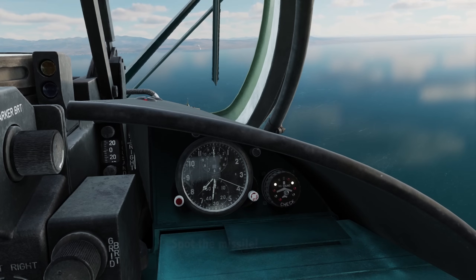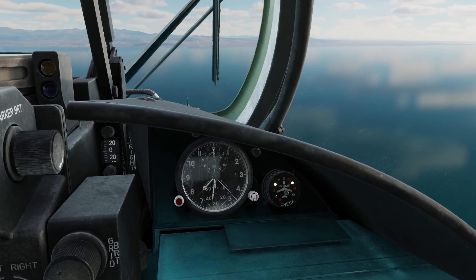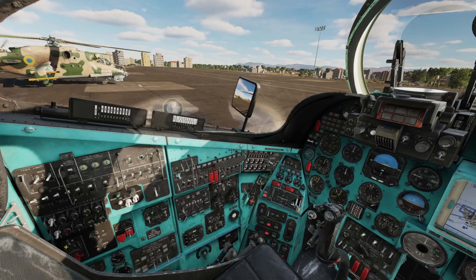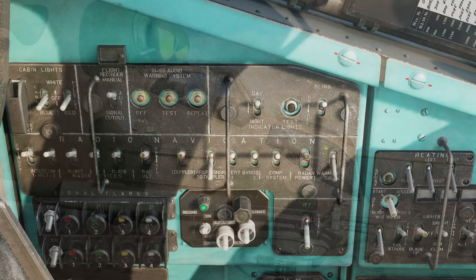It cannot distinguish between airborne, ground, or search radars, only really providing a rough direction to the source. Your operator, whilst they cannot see it, will also hear the beeping in their headset. I couldn't find a volume control, but if the beeps are annoying you, the power switch is found on the left on the radio and navigation panel on the far end — but of course this will also disable the system entirely.